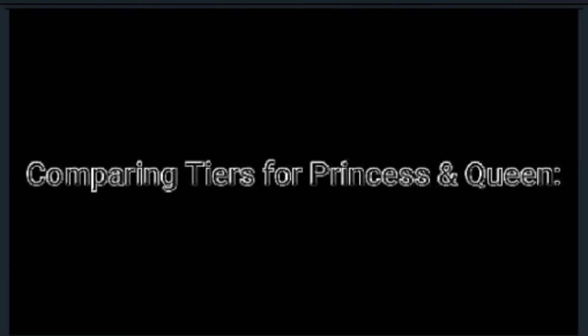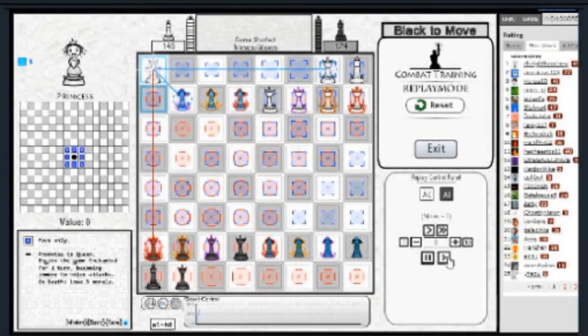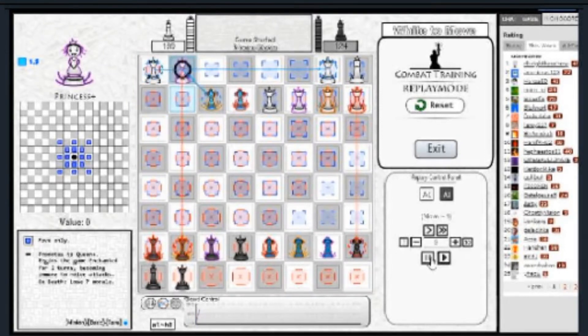Each tier of Princess and Queen are unique and carry with them a different strategy. However, most of the tiers are similar enough that they can fit the same general purposes. The base Princess causes 0 value, has enchant for the first turn, and can move to any adjacent square. However, if it dies, you will lose 3 morale. Princess Plus gains an additional movement square in each direction sprouting from it, and has an extra turn of enchant. But if it dies, you will lose 7 morale.